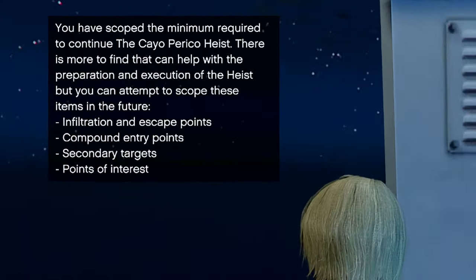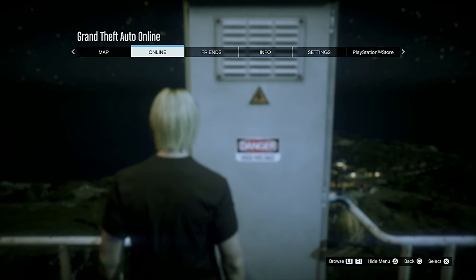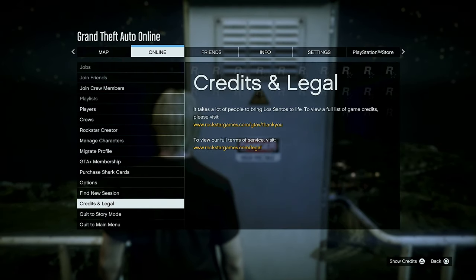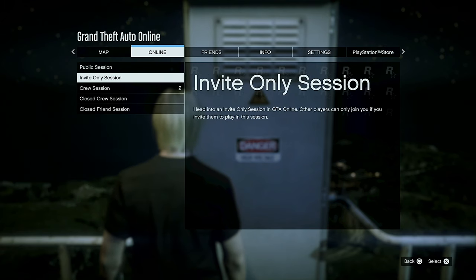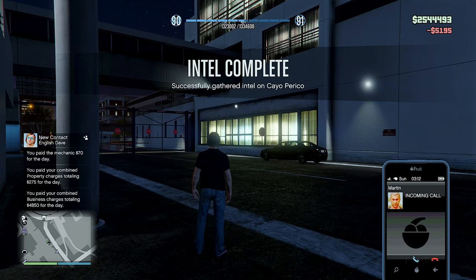The next time you run the scope out mission, and every time afterwards, it completes as soon as you scope the primary target with the security cameras. So after that you can session jump back and save yourself a lot of time. Now that the scope out mission is complete, it's time to do the setup missions.